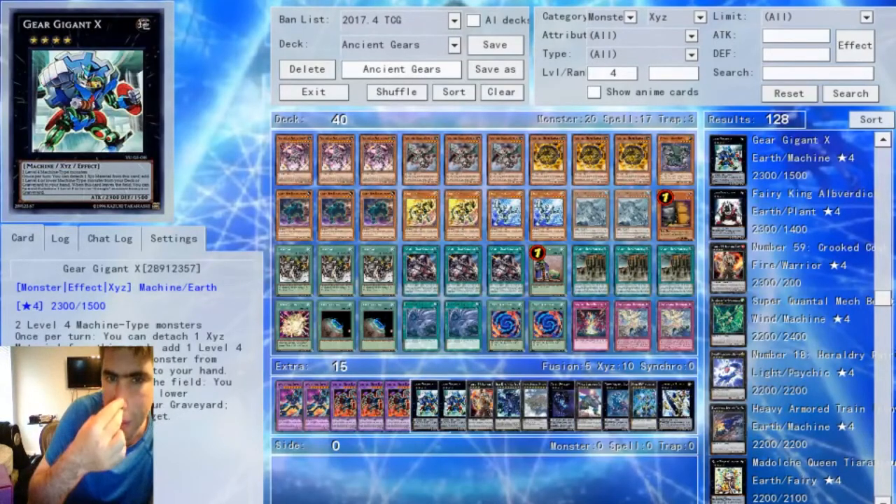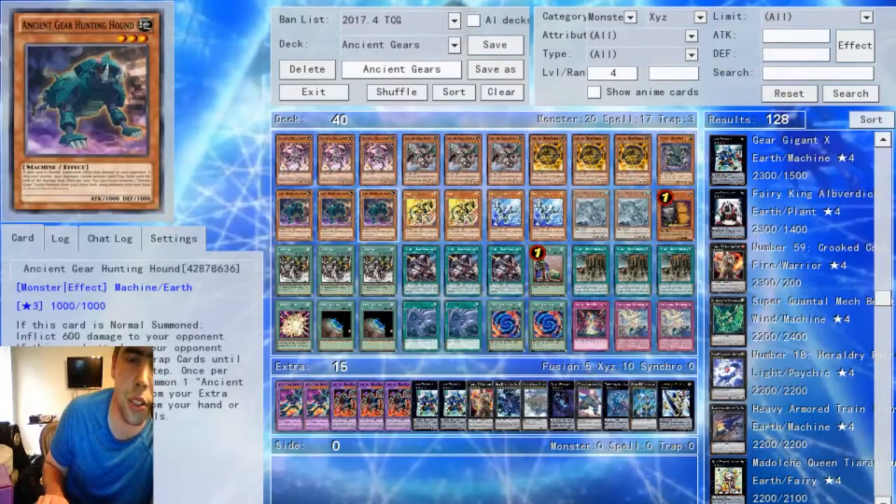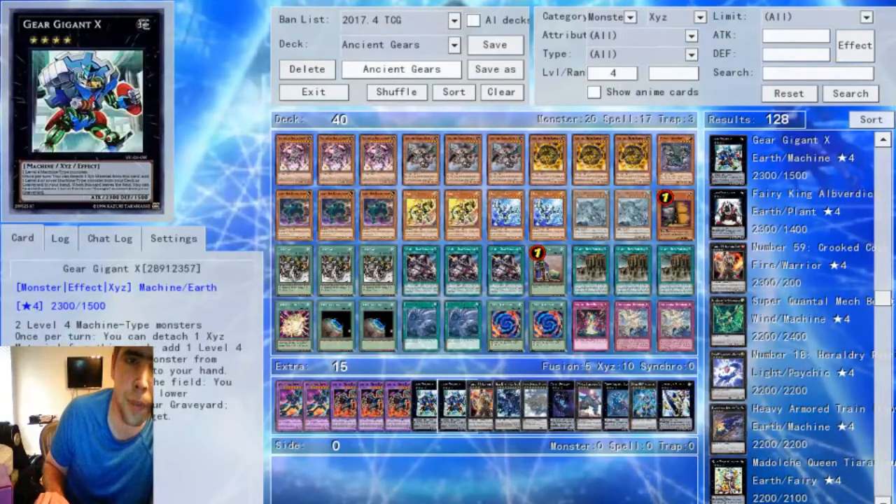The two Geer Gigant X — with the toolboxes of this deck, you could probably play just one Geer Gigant, but I feel like you have the space, so why not? Geer Gigant combos really well. If you open a Gadget and a Level 4 Ancient Gear, you can basically search Box and search something else off your Box effects. Pretty strong card and pretty much a staple in any Ancient Gear deck.